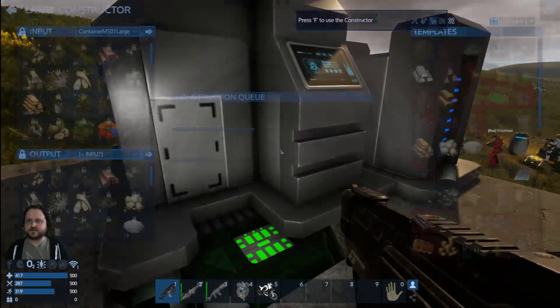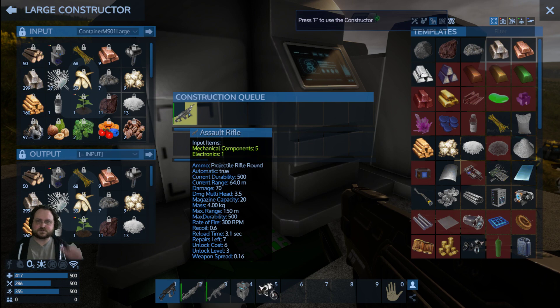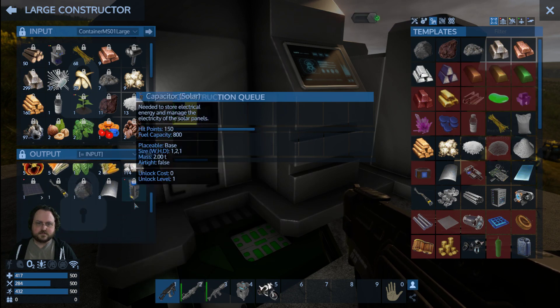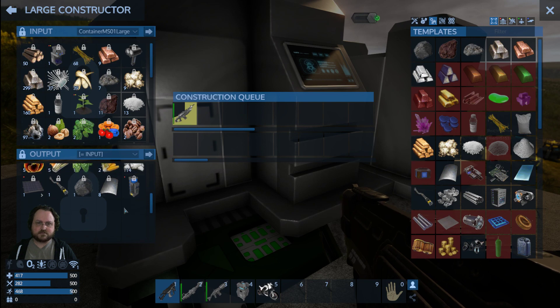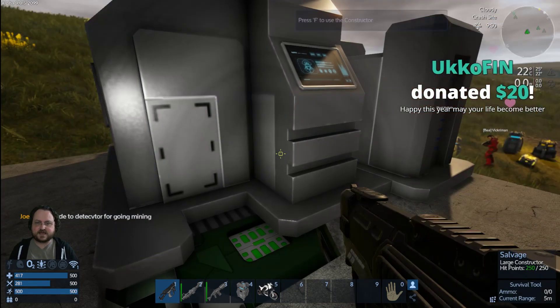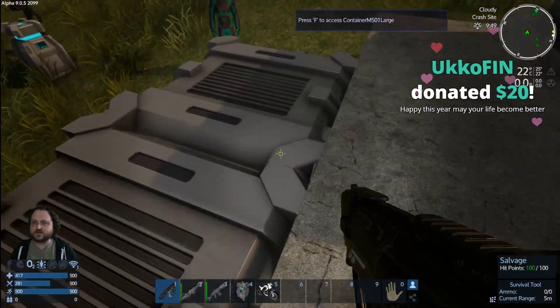I guess one of the advantages is that if you don't have to access... Oh, someone's making an assault rifle. So right, the output is going to go in the same box as the input. So if I craft anything, it'd be in here. Yeah, because I was just going to say, it's nice that we don't have to.